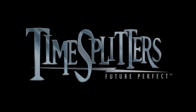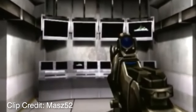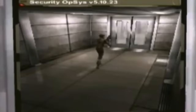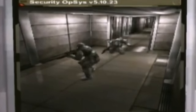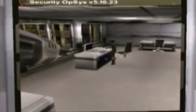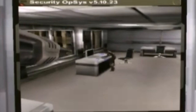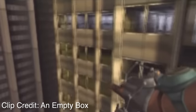TimeSplitters: Future Perfect. In the level Breaking and Entering, there's a sequence where you have to hack into a security system and through the use of first-person views through mounted cameras, you watch and remotely defend a mysterious woman breaking into the facility. A room appears that the player never actually physically enters, only appearing through the temporary view of this camera — unless you've obtained a Code Breakers disc and use the disable collisions code to get yourself inside the room before ever reaching the security camera scene.